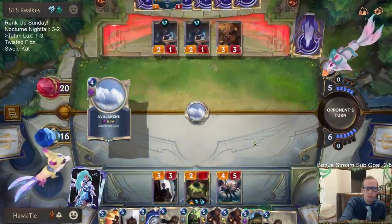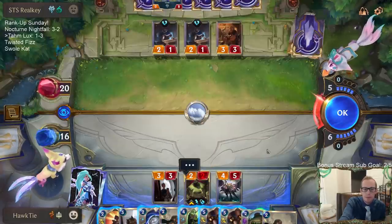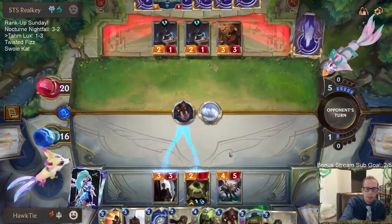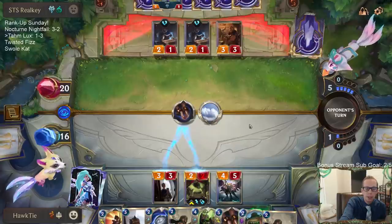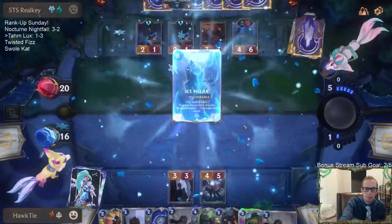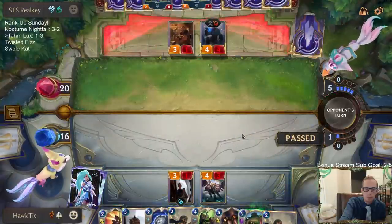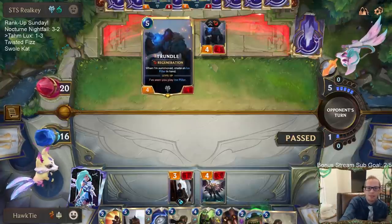Ruination! Darn — it's Avalanche. I really wanted Ruination. Silence only works on followers; can't do that on Tom Kench. I was hoping this was Ruination so I could have done that play — it would have killed their Trundle and everything else, and I would have had just Tom Kench in play. Unfortunately they have nine cards in hand, not ten — don't get to stick them with a card or anything like that.